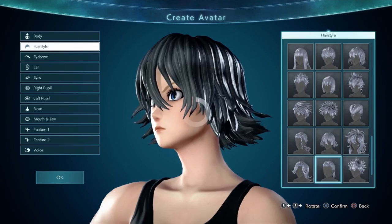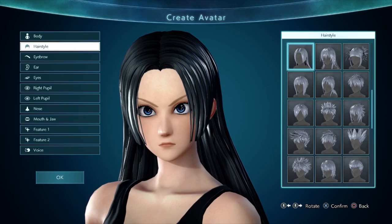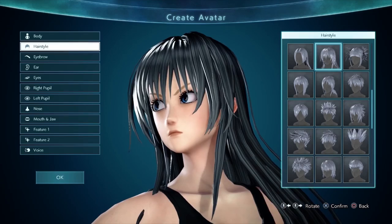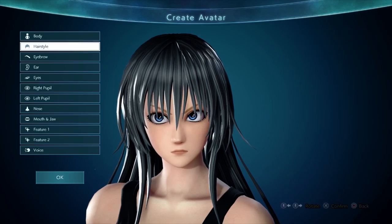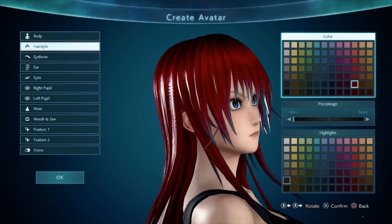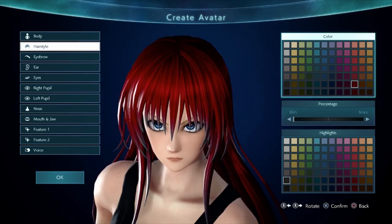Hairstyle — now this is going to be very important. The hairstyle that you're going to want to use — let me find it. So this is the Rias Gremory hairstyle. It's right next to Boa Hancock's hairstyle. This is the Rias Gremory hairstyle right here. Most important part: the red crimson hair. And I feel like that's good enough right there — you really don't have to play around with the shading or highlights because it's already good enough on its own.